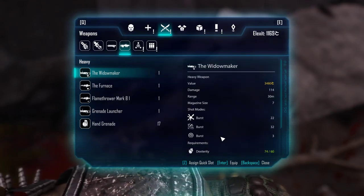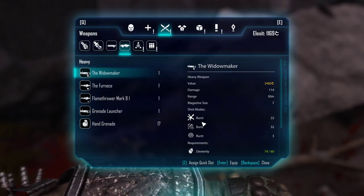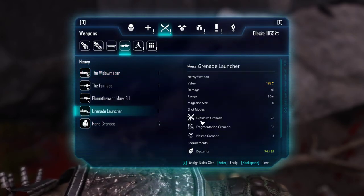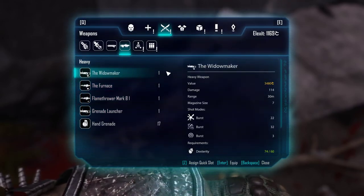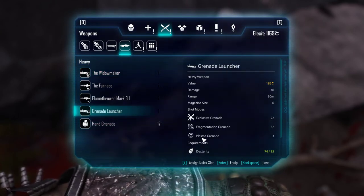It has one socket, and what is really interesting about this weapon is that it says it does burst damage. If you look at the grenade launcher, the icons are the same. So this is actually a grenade launcher, but it fires in burst mode — and here we have explosive grenades, fragmentation, and plasma grenades.